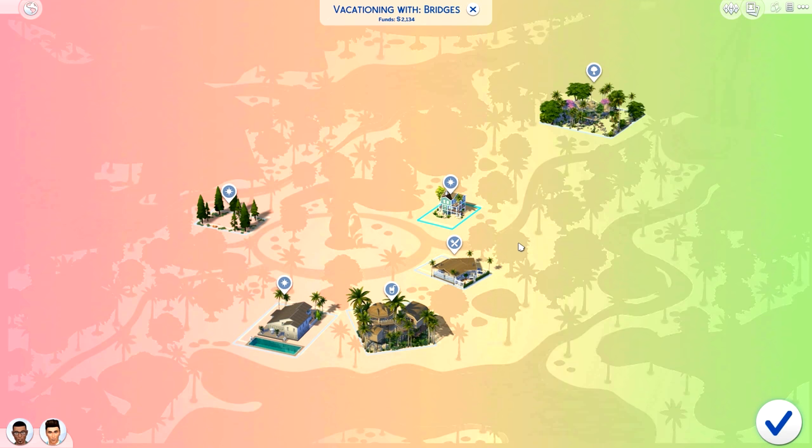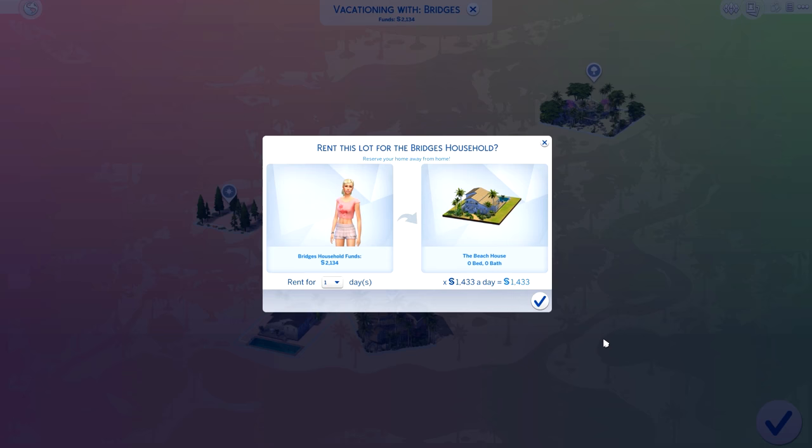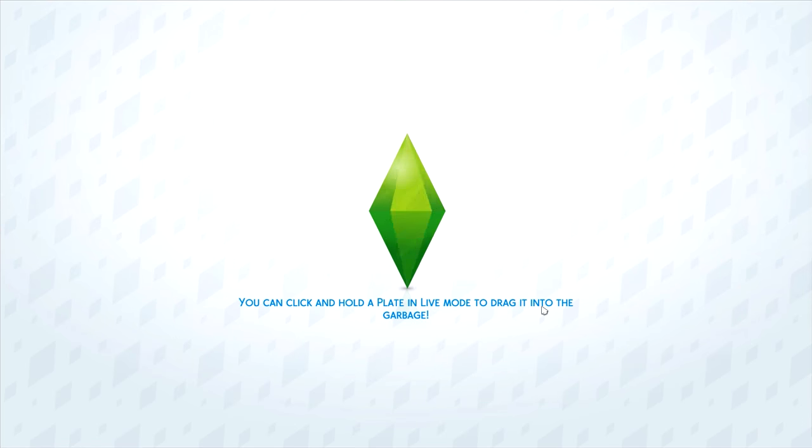I'm going to go to the Romantic Beach House — I'll list all the lots in the description for you guys. It looks like Jay Huntington and Galvin Richards are currently renting it, so of course nobody wants the one that's like $1,433 a day. But I'll go ahead and rent this one — we'll splurge for review purposes. We're going to take a quick look at what the world looks like, and then I'll hop into Create-a-Sim to show you some of the new options.